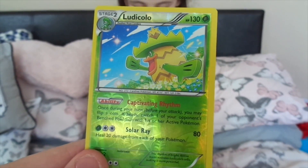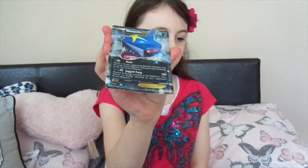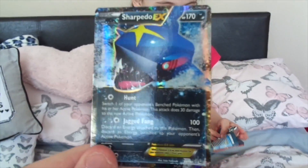Now this is Ludicolo — I think that's how you pronounce it — it is a Holo Ludicolo and it is lovely. It has an ability: Captivating Rhythm. And this is a good one, guys — we have got a Sharpedo, not just any Sharpedo — a Sharpedo EX! That is an outstanding card, I am very excited — woo!